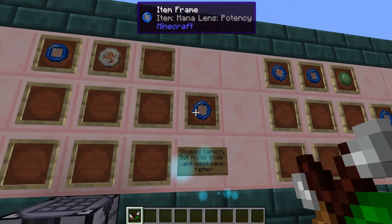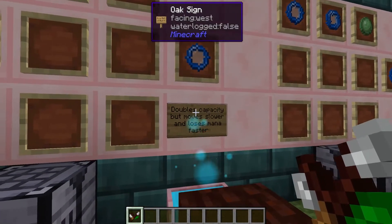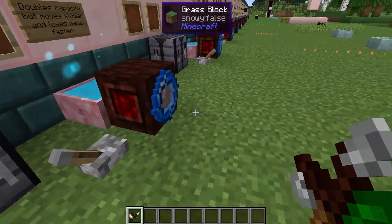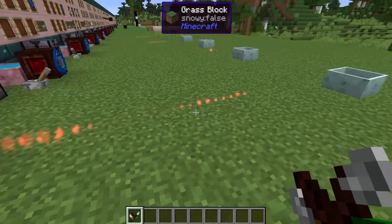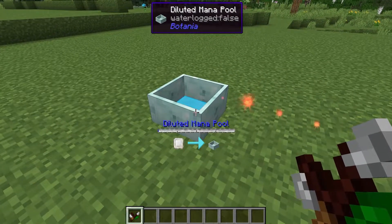Next up we have the potency lens. This is made using a mana lens and a rune of fire, and this is going to double the carrying capacity of the mana inside the mana burst. However, the mana burst is going to move a lot slower, and it's going to start losing mana faster once it starts losing. If we fire this now, we can see there's going to be a lot more mana inside this one.